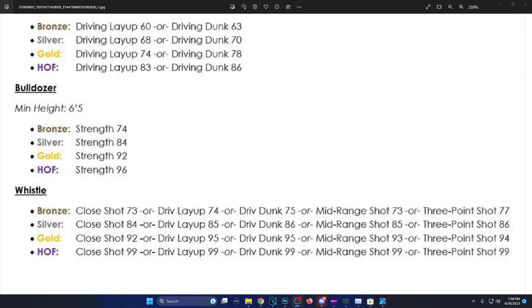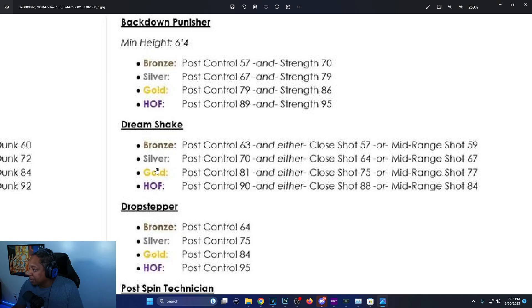According to Mike Wayne, Whistle is more for MyCareer games, not competitive games. Back Down Punisher: minimum height is 6'4 — you can't get it unless you're over 6'4. Bronze requires post control 57 and strength 70.